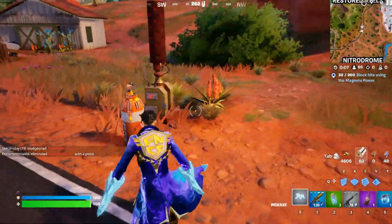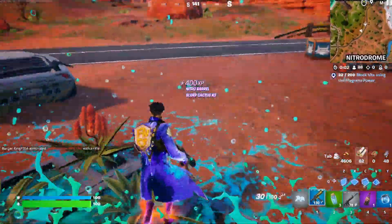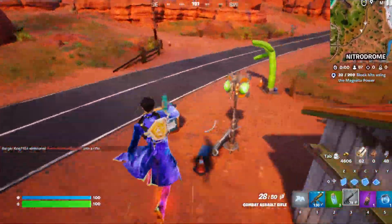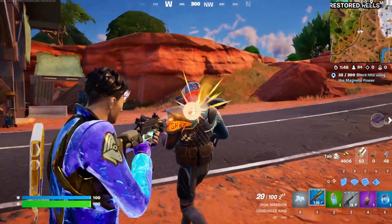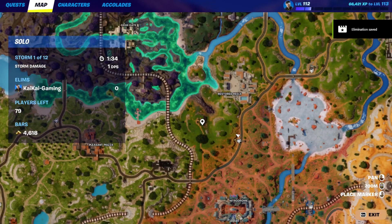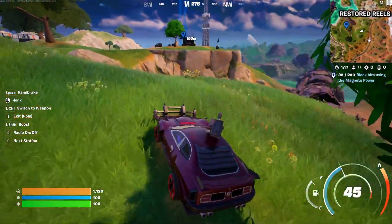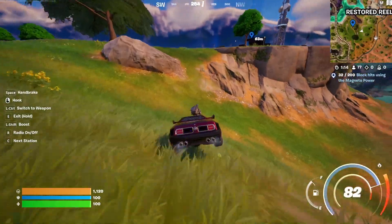But then it gets crazy. Come over here and break the crates, then go to these packages and break them. These will give you 90 health in total, so it'll be very good. There will also be an NPC you can kill for an awesome shotgun. Later in the game you can go right here — if you kill the three bosses, you activate Storm Circle Recognition.